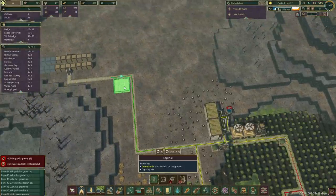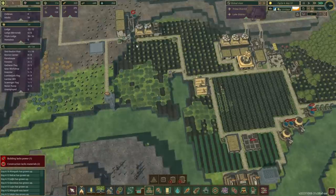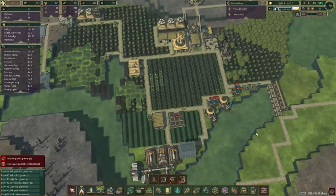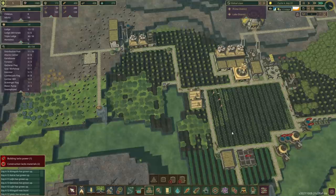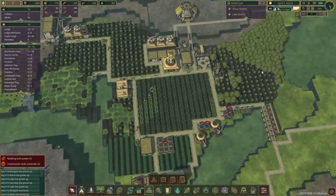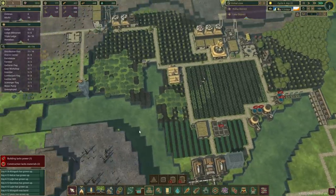I think what we're gonna do is get a log pile way over here. That way for construction they can reach, but also there's just gonna be more storage overall, which is gonna be handy. These lumberjack flags are completely full of wood — the amount of wood these maples produce kind of makes sense that we'd end up with this bottleneck at some point.